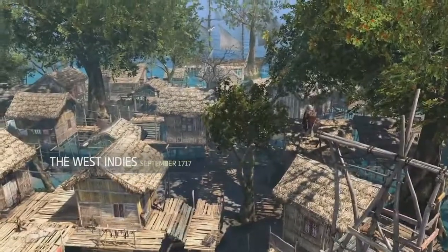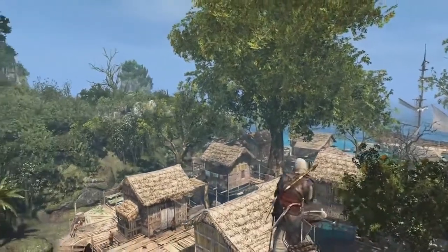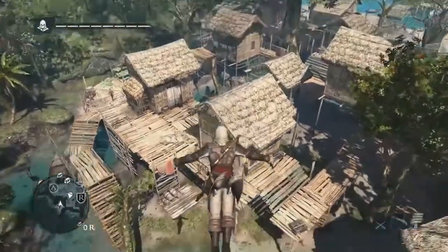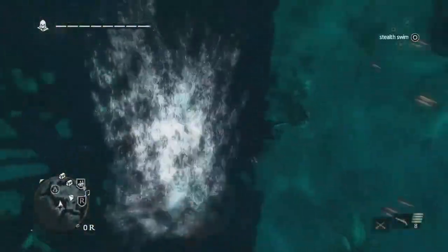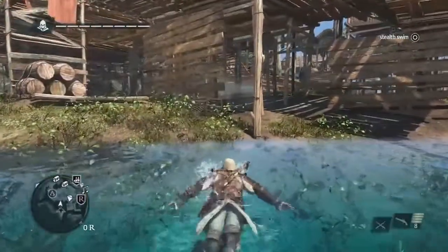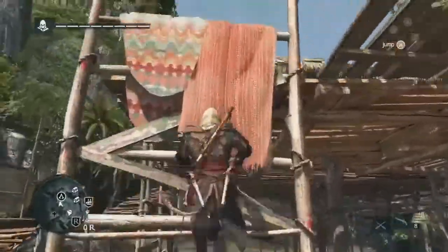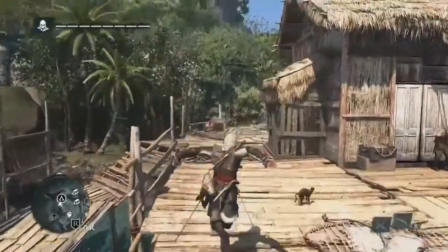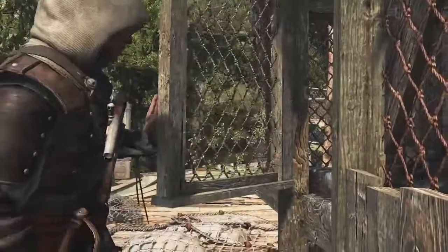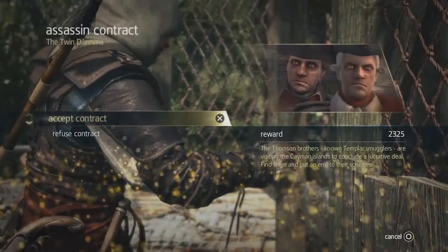We're going to start with Edward after completing a few missions. He's met up with the Assassins, but he's not yet bought into the Creed, so he still has this selfish need for fame and fortune. Edward is one of the most unique characters we've created for the Assassin's Creed universe — a man who is still trying to figure out who he is in life and what he wants to get out of it.